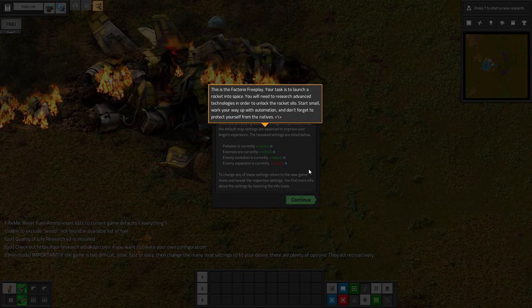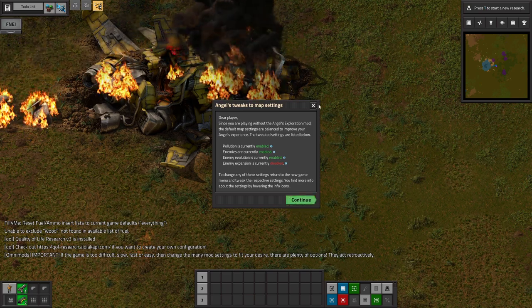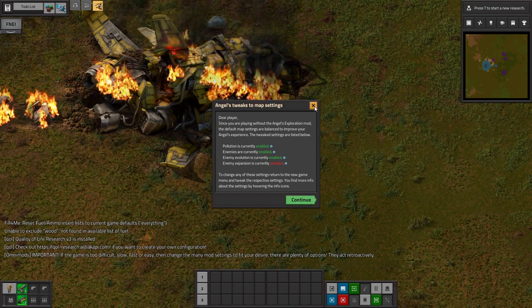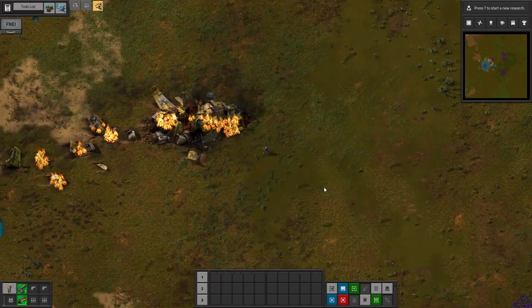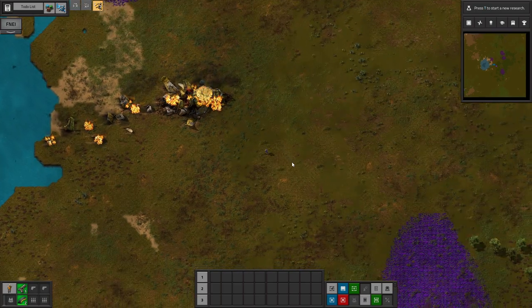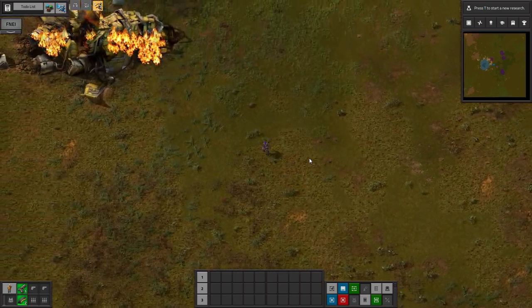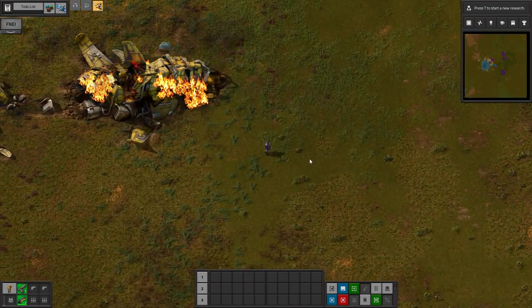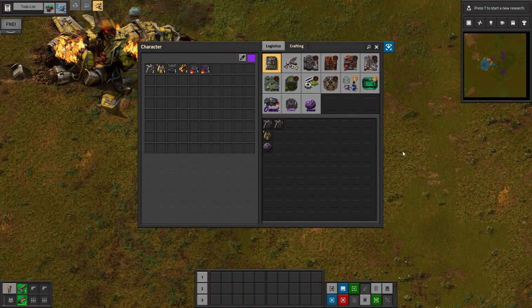We are going to be playing through Angel Bob's, but we have added in Omni. Omni is a suite of mods that you can kind of pick and choose, but I have chosen to use Omni Matter, which is the base mod, which changes everything into Omnite — this purple ore. And then there's Omni Compression, which allows for compressed buildings that operate like four buildings of the normal variety in one. You can also compress items and basically craft stacks rather than individual items.